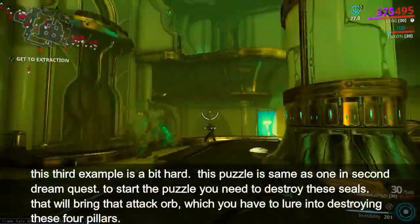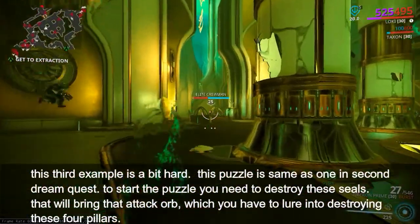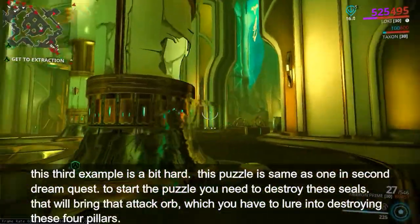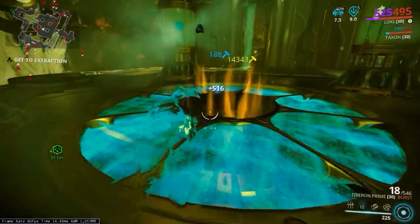This third example is a bit hard. This puzzle is the same as one in the Second Dream quest. To start the puzzle you need to destroy these seals, which will bring out an attack orb that you have to lure into destroying these four pillars.